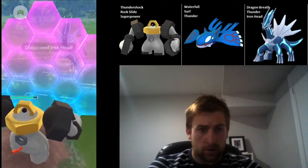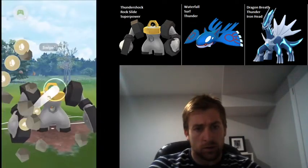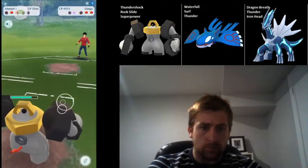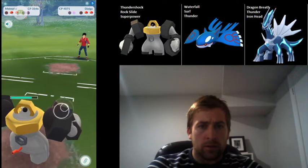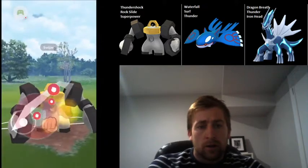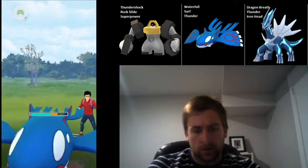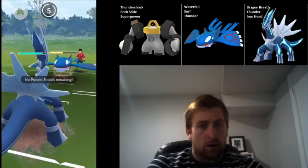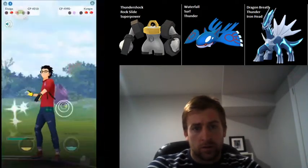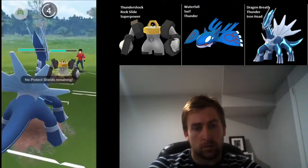I am going to have to shield because he's definitely got enough for Thunder — but it's an Iron Head he baits. I just drop a Rock Slide to make sure he can't get to another charge move. It's Kyogre coming back in, so I use the Superpower here, and then I'm going to have to swap out into Dialga because Kyogre would win that matchup. I'm able to swap and absorb the Surf damage, which is really good for me. But I'm still in a tough spot — he's got a shield advantage, and now he's going to be able to use that Melmetal to destroy Dialga.